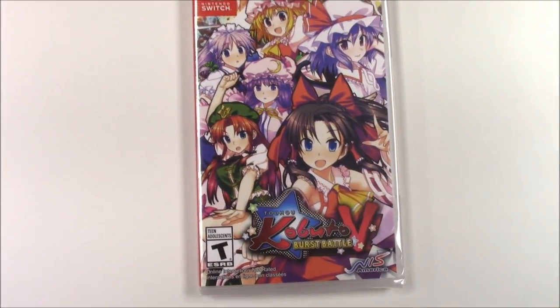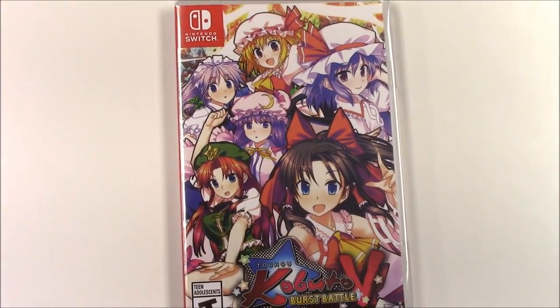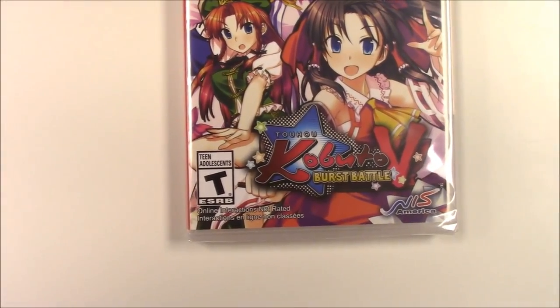As we can see the front cover here, we have a lot of the Toho girls right here in their beautiful animated drawing on the cover. We can see that the game is developed by NIS America and that it is rated teen and adolescence.